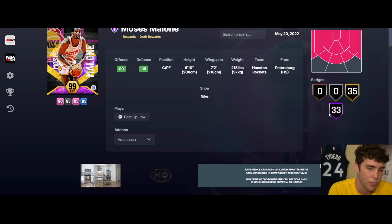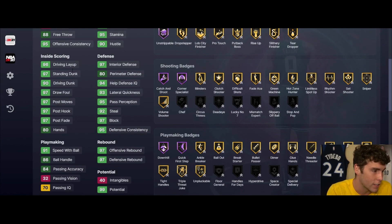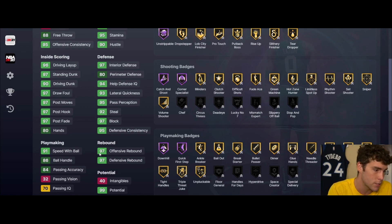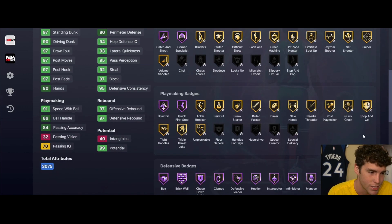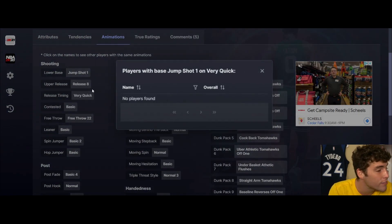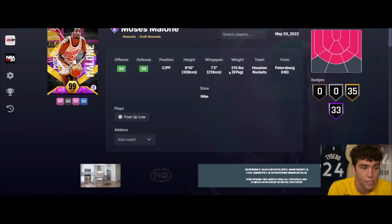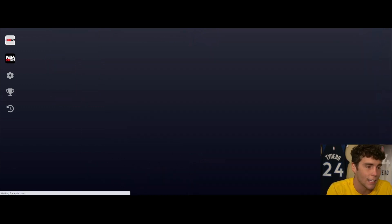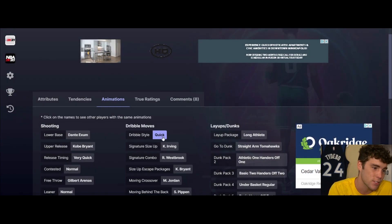Moses Malone up next - center/power forward, 6'10", 7'2" wingspan. 33 Hall of Famers, 35 on gold - remember it's a free draft reward. 85 three ball, 90 driving dunk, standing dunk is really high, 91 speed, 86 interior, 93 speed acceleration, 93 lateral quickness. Interior and perimeter boosted with coach like Monty Williams. Defensive badges really solid. Jump shot 1 on very quick, quick dribble style. For the first time in a long time we're getting a really good draft reward in Moses Malone - really solid in MyTeam.